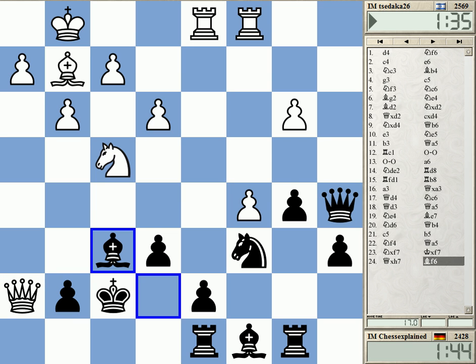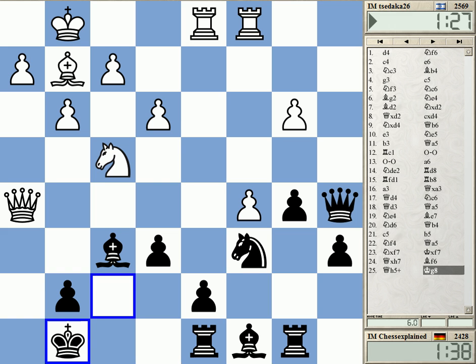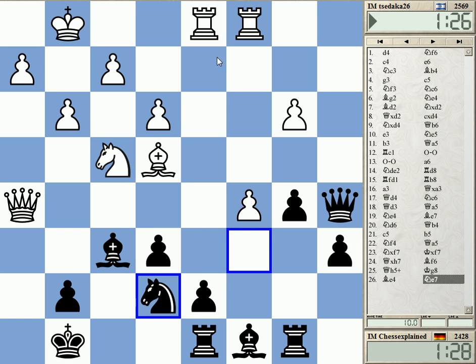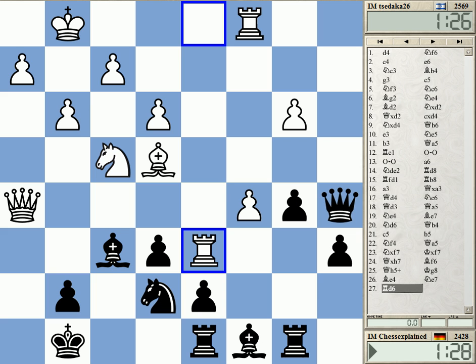There is something - Queen check, Queen h5. This is what he did. And what is winning here? Rook d6 is winning. Yeah, this is winning. I'm not quite sure why. What is this move actually doing?